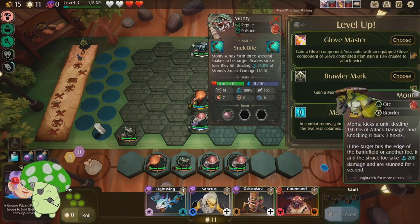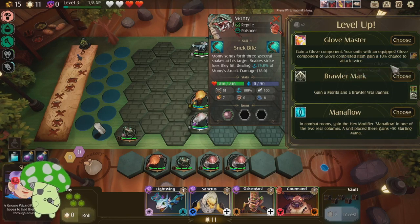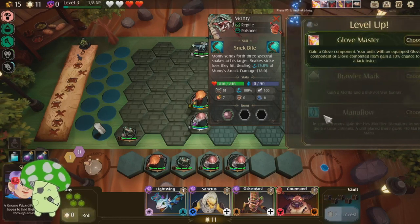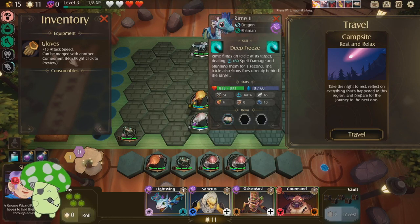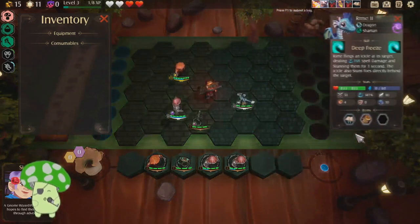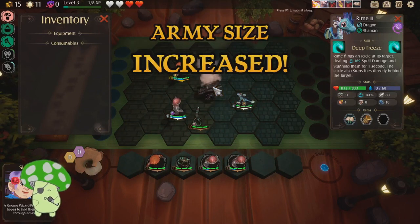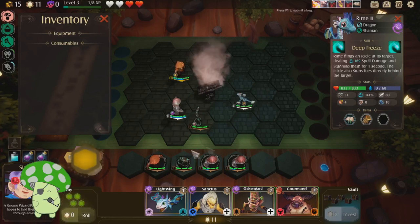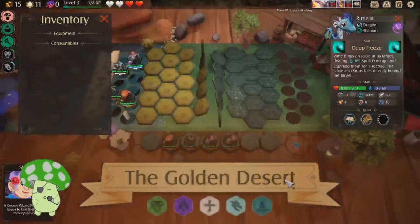Gain a Morita — an orc brawler — and a brawler war banner. Gain a glove component. Give me glove and a glove component. Let's travel to the campsite to rest and relax. Rest and... raise army size! Let's go! There's no one there I want yet, but now we can have five units on the board.